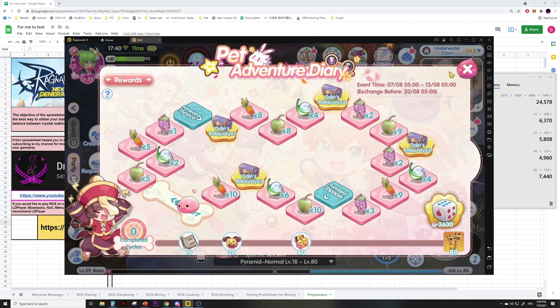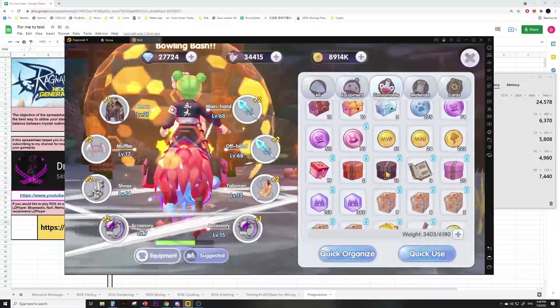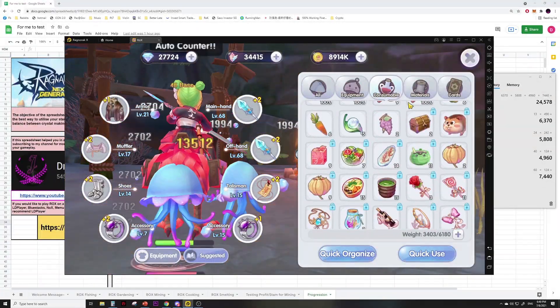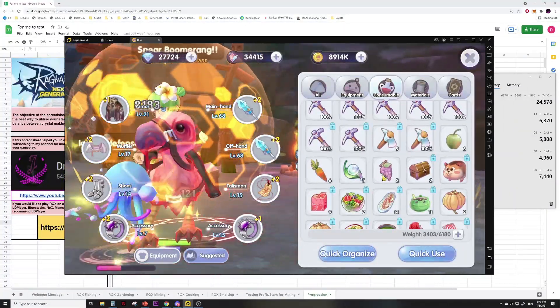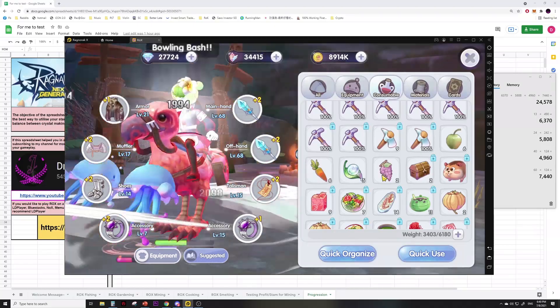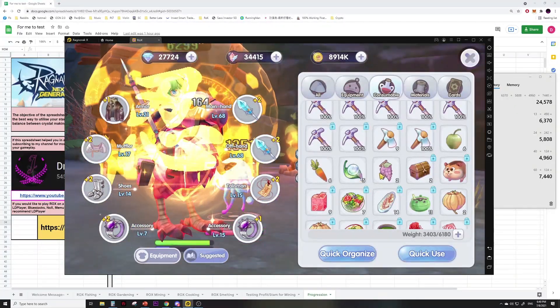This morning I spent about 1700 Odin's Blessings farming in a party, and this is what I got: six apples, six carrots, five morning dew, and two grapes. I'll maybe try it solo tomorrow to see if there's any difference, but from the looks of it the drop rate is pretty poor.